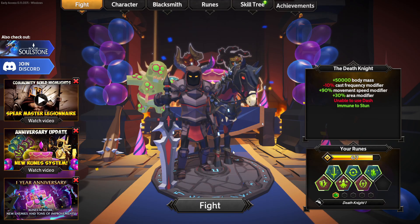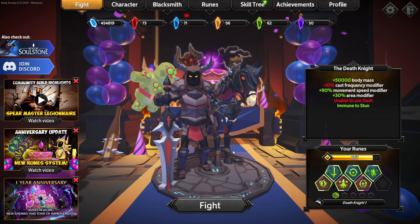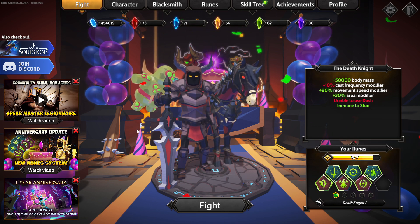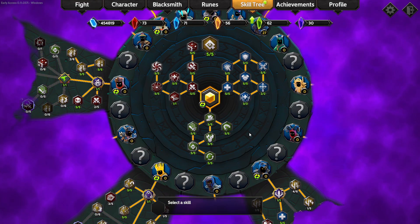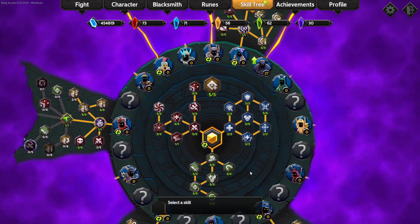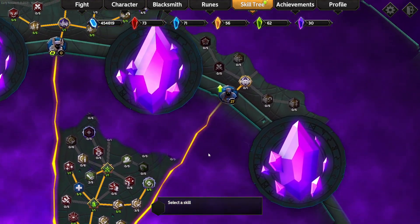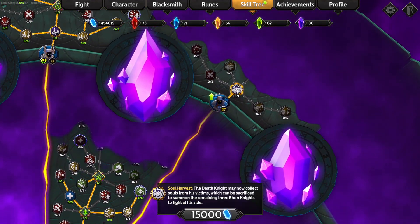Let's go back to menu and level up — that was something else. Oh yeah, we got another rune. Yeah, this guy — I like this guy, he's cool. We got 27 points. Death Knight may now collect souls from his victims, which can be sacrificed to summon the remaining three Ebon Knights to fight on his side.